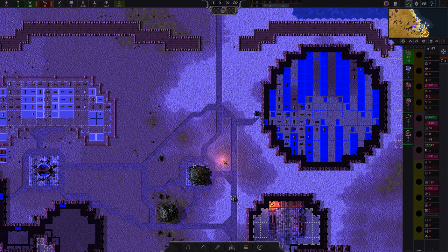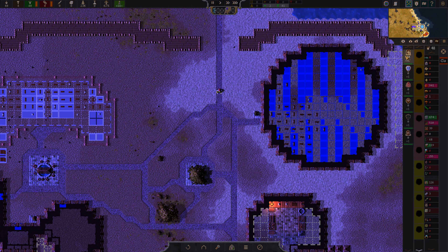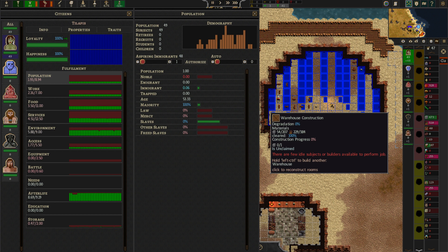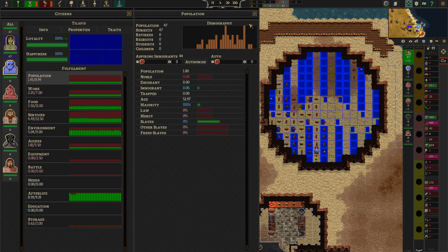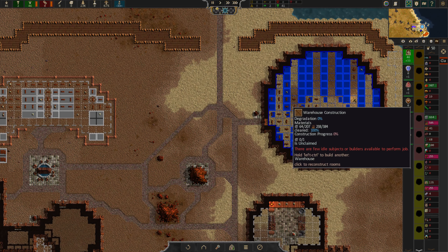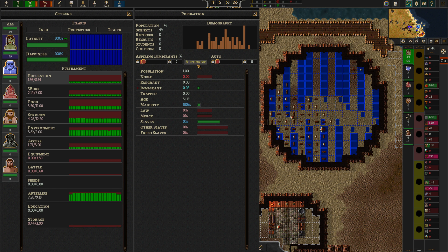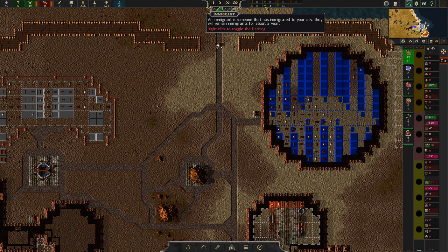Engage warp speed. We can also get one more to not be in here. Now I think the only thing that is going to take a while is getting the resources down here, because we only have two workers. Let's fix that — six, seven, eight, nine, boom. Now we have four immigrants.